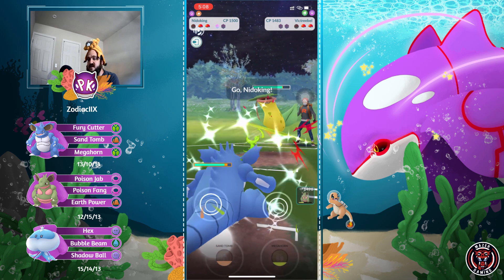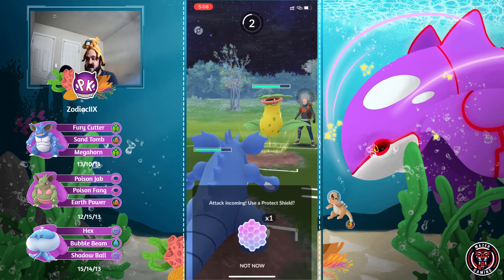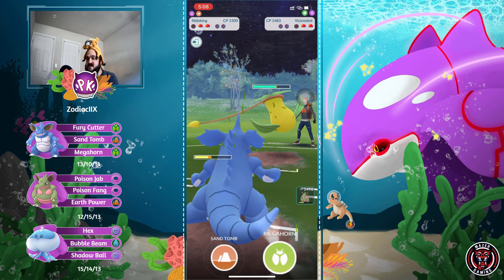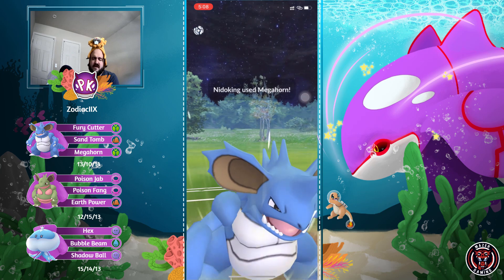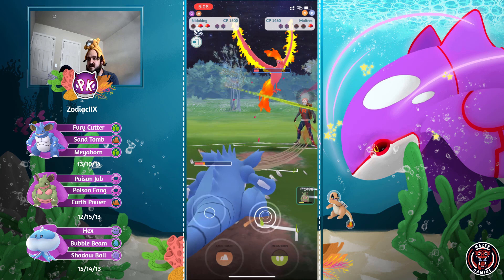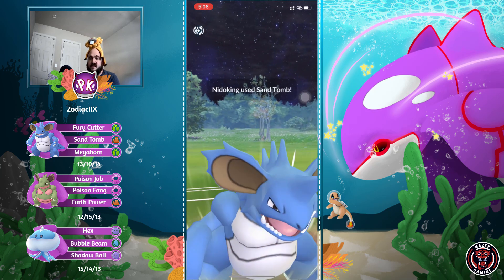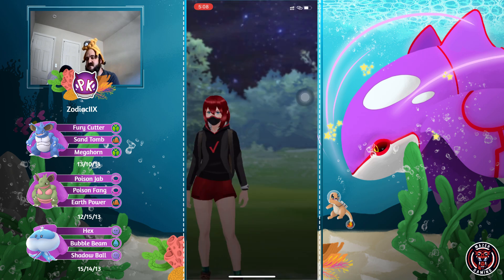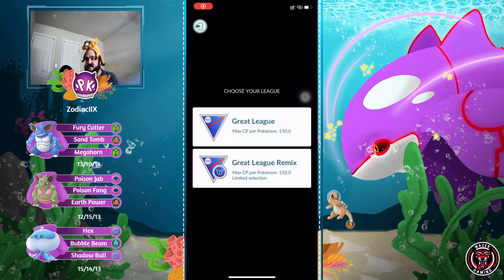Ice Beam gets the shield - very nice. Bringing in Needle King. One Megahorn definitely KOs - this isn't a Shadow Victreebel though, so shielding the Leaf Blade. Damage is less than expected but Megahorn is enough to KO. In comes Moltres again. Getting to Sand Tomb - Moltres is resistant but Sand Tomb still KOs. Moltres is so squishy in the Great League. The shiny is absolutely beautiful though. Great win, well played - moving on to the final game.